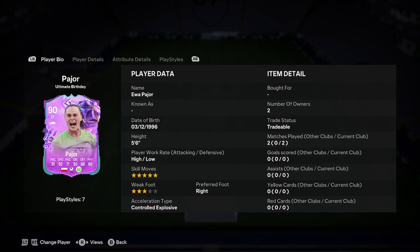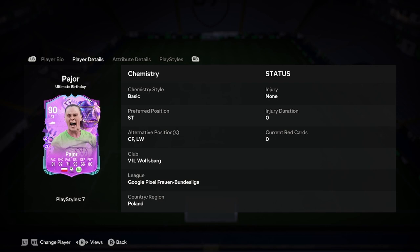She's 5'6", high/low work rate, 5-star skills, 3-star weak foot — I don't like that. Right foot and controlled explosive. I'd rather she have 5-star weak foot than 5-star skills. But that's the game. We're reviewing the card for what it is, not what it could be.